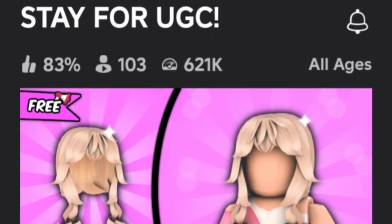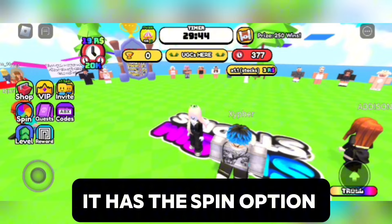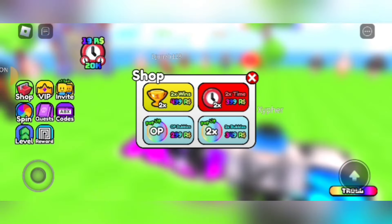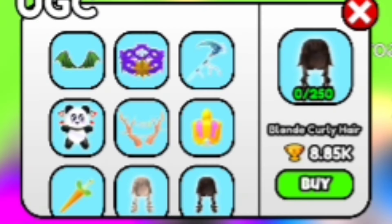Let's head to the next game: Stay for Ugg. Like Tap for Ugg, it has the spin option, but this time there are quests, and the shop is interesting. Here are your Ugg hairs.